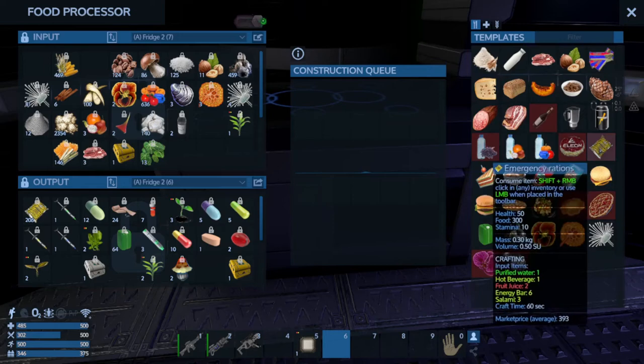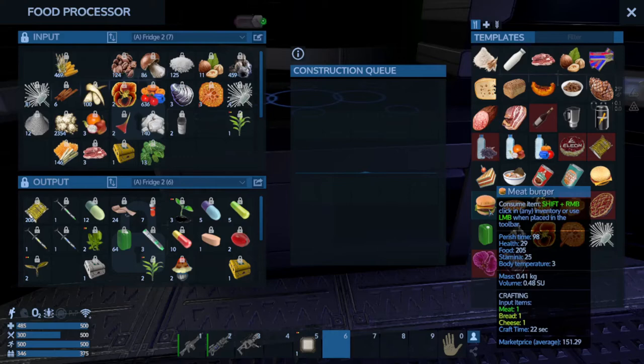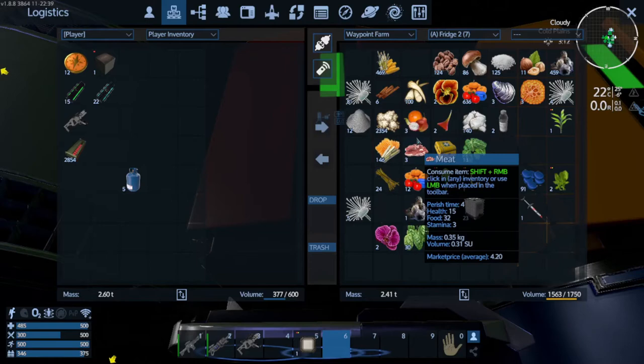What I think you're going to be most concerned with is emergency rations. They're expensive to make, but they never go bad — there is no perish time. They restore a fair bit of health and food and even get a bit of stamina back. In comparison, a hamburger gives back a lot of food and is relatively cheap to make, but it does actually go bad. So if your refrigerators lose power, the components in here will go bad much quicker. And that really sucks.